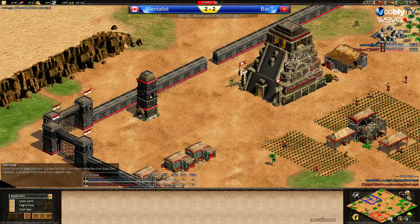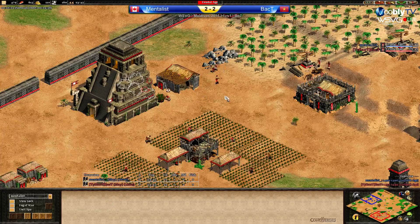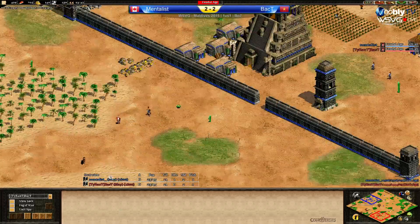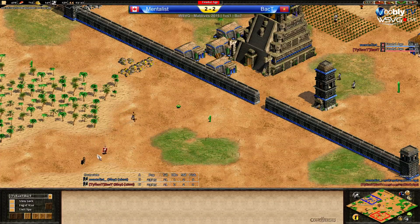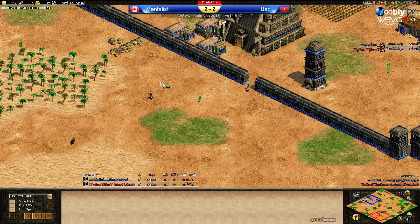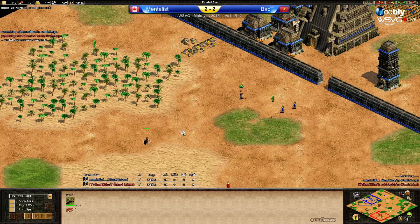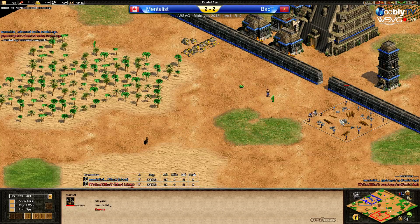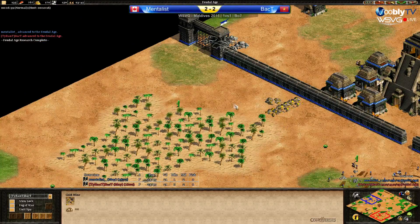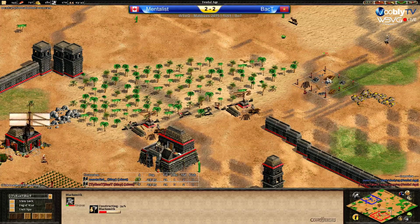Using one vill to take stone to make more TCs. Back T is using two to three vills to do the same — not adding mining camps, just sending the vills. The king can see Mentalist's vills going outside — not that it can really do anything about it. There is a wolf there so Mentalist has to be careful. Building a market and blacksmith outside his base — he's going to get this wood, this gold, this stone. Market and blacksmith for Back T too.